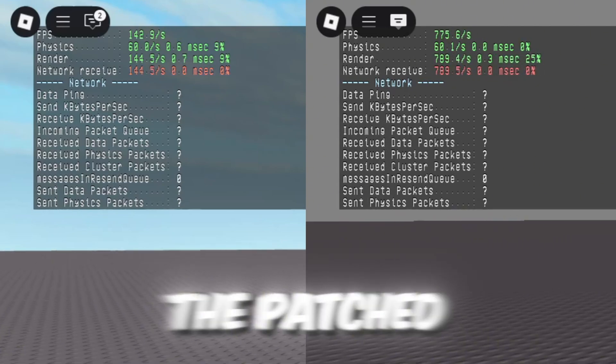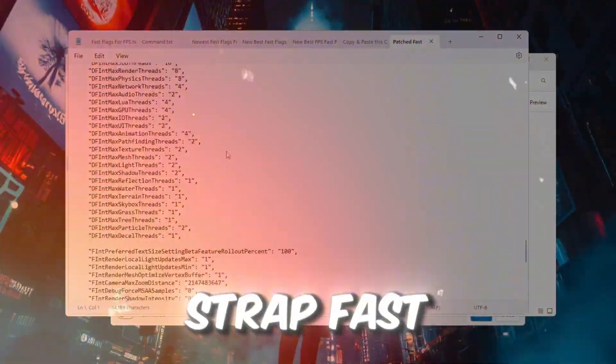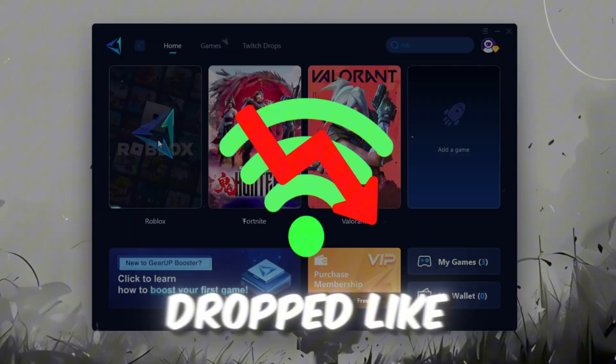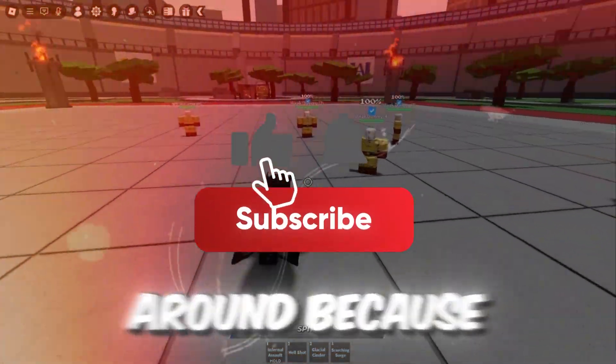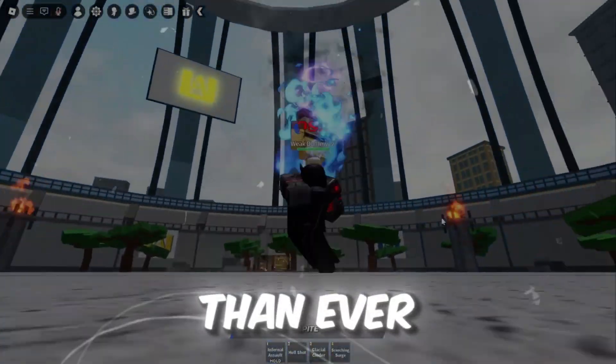Here are the results after using the patched Blokstrap Fast Flags for Roblox. I just tried the new patched Blokstrap Fast Flags, and the boost is unbelievable. My FPS skyrocketed and my ping dropped like crazy. Stick around, because I'm going to show you exactly how to apply these secret settings so you can make Roblox run smoother than ever.